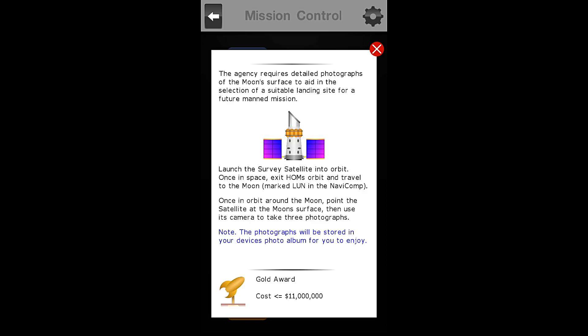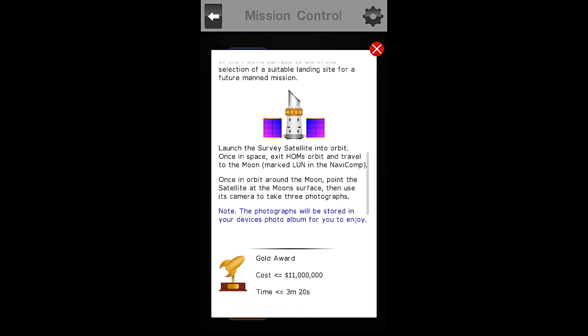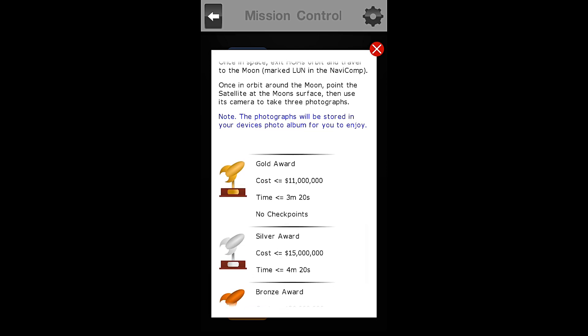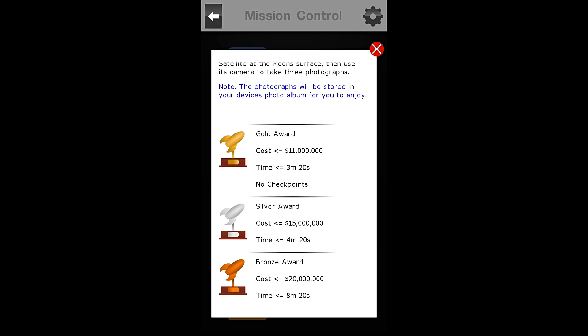The Agency requires detailed photographs of the moon's surface to aid in the selection of a suitable landing site for future manned missions. Launch the survey satellite into orbit; once in space, exit HOME's orbit and travel to the moon, marked LUN in the Navicomp. Once in orbit around the moon, point the satellite at the moon's surface, then use its camera to take three photographs. The photographs will be stored in your device photo album for you to enjoy.